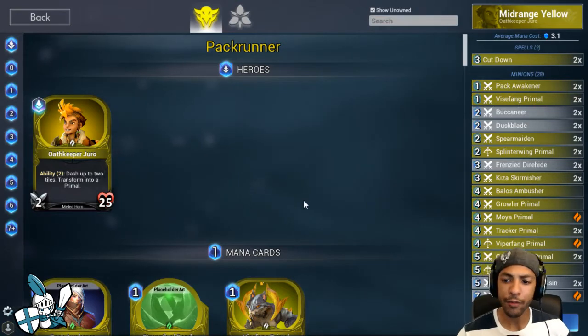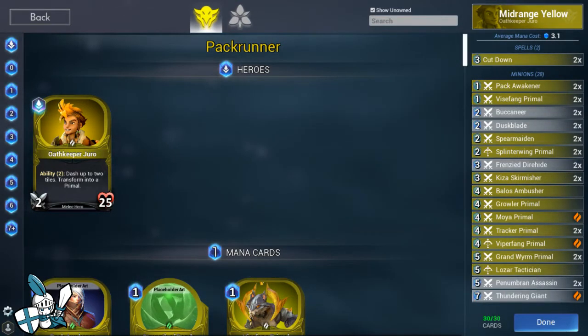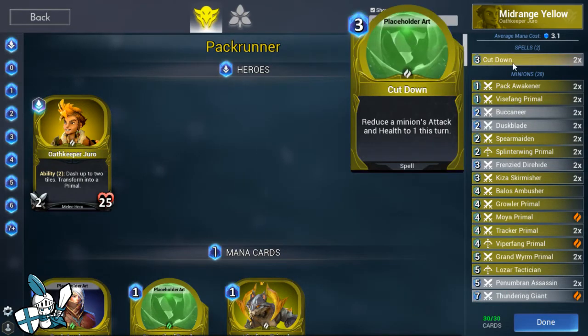Let's quickly go over the official deck list. Looking at the deck, we've got two copies of Cutdown. This is our hard removal, the only spell we really need, because yellow has a lot of really nice effects and utility built into the minions, especially now with all the bonds that have been added. We sort of get away with just using those abilities, and Cutdown is just there for the removal of our opponent's largest threats.